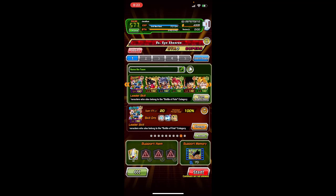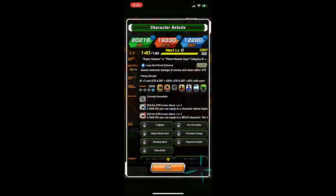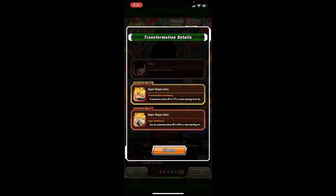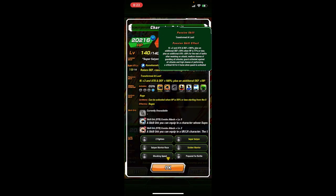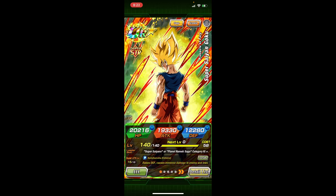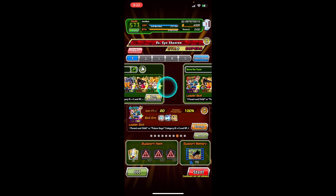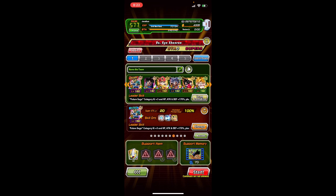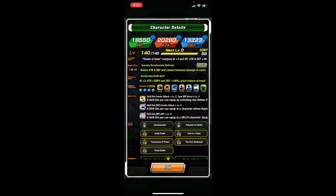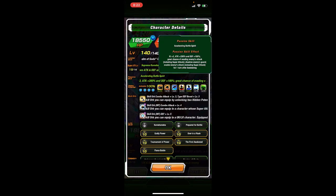I sometimes run this Namek Goku — he's good. Attacking defense, basically 210. And then when he transforms, he has a medium chance of guarding. But it's like, if UI transforms, we're talking a great chance of evading enemies' attacks.